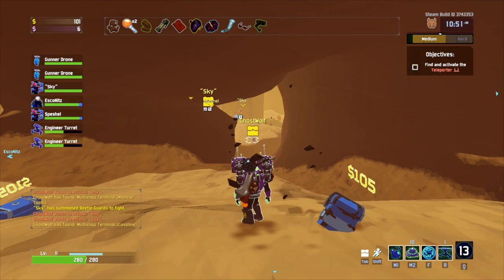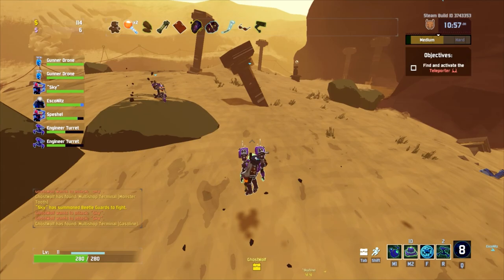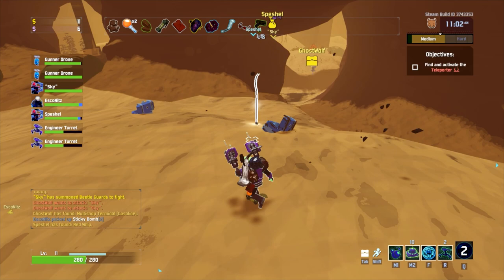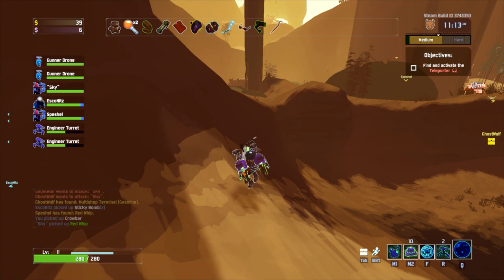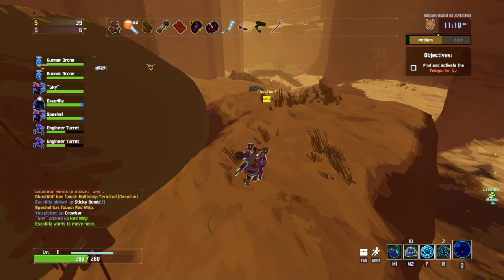I'm pinging the shop terminal to see what's in it without having to walk over there. There's a gasoline - monster tooth and a random item. What'd you get? A crowbar. Yep, it works - the crowbar combos with the move orb. Ghost, if you get enough money, you want to open a chest over here? Anyone claim this big one on the edge?